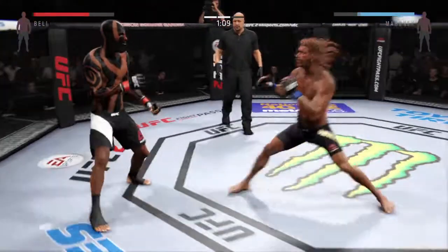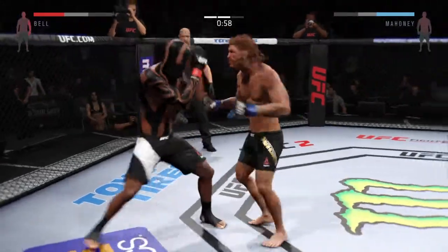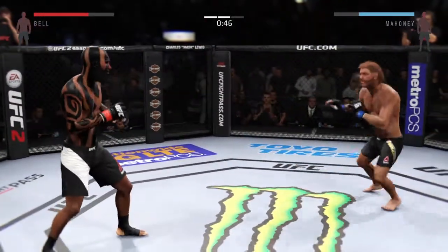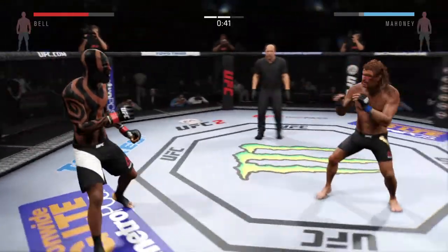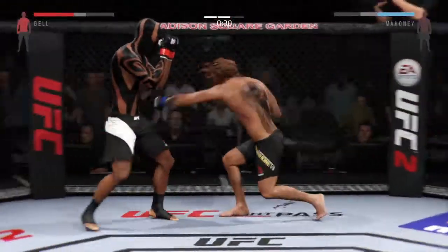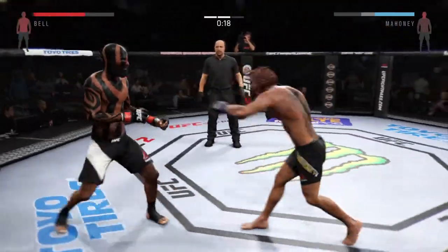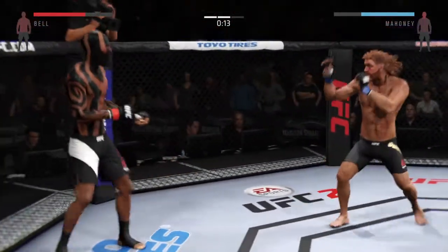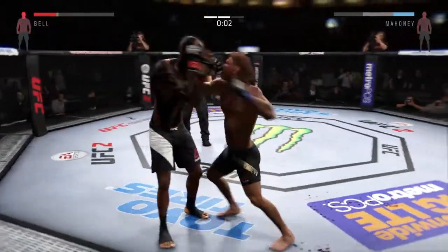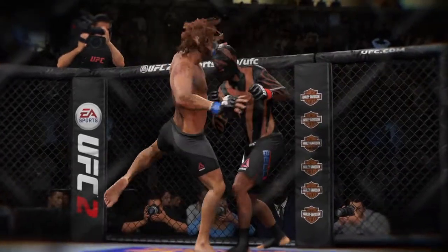Good inside leg kick. Bad Intentions with a solid leg kick — oh, nice uppercut. There's a left that connects. Really hurt him with that hook to the body. Oh, that's a big left. Oh, he's going for it here. Final seconds of the second — oh my, how good is that right — almost going to round three. Blood is thankful to still be in this fight after that round.